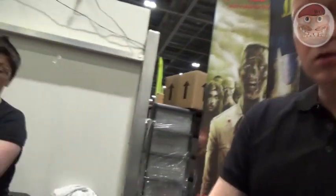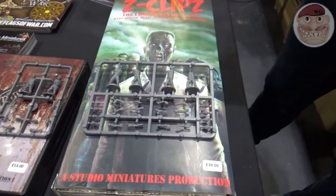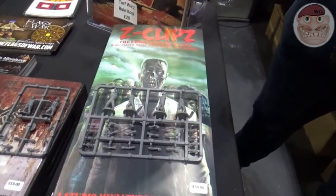Starting out, you'd be looking at £20 for the rulebook. The gangs are £25 each, so you'd need two gangs. The cheapest way to get zombies on the table is with the plastic box set — 60 zombies for £30. So two gangs and a rulebook plus 60 plastic zombies would set you back £90.